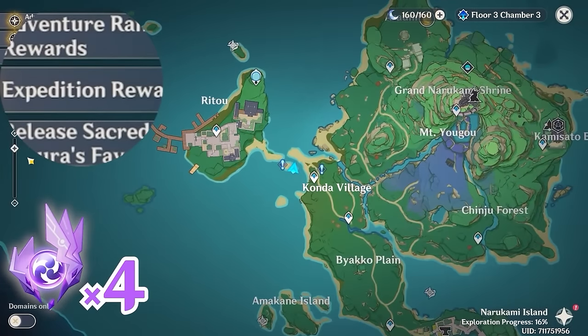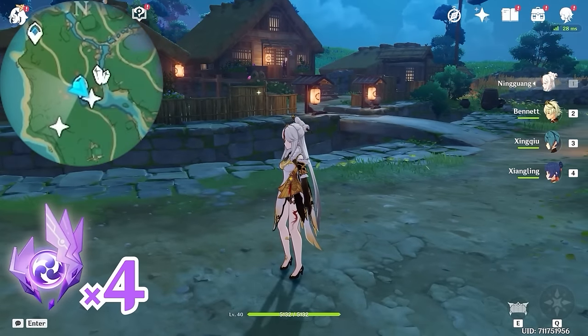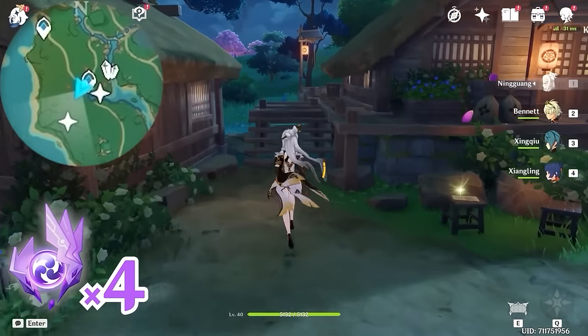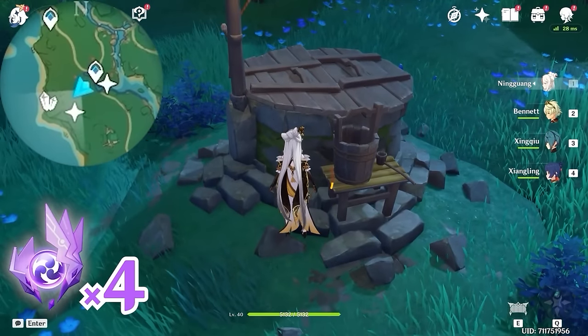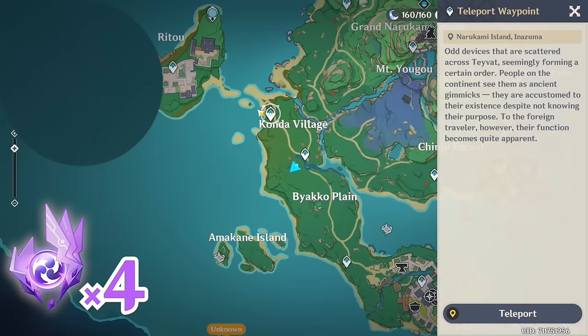Then let's teleport to this waypoint below Condal village, and let's head towards southwest, bottom left on the minimap. Behind this building there's a well. If the well is locked, that means you haven't done the World Quest series Sacred Sakura Cleansing Ritual. In that case, let's teleport to this waypoint.